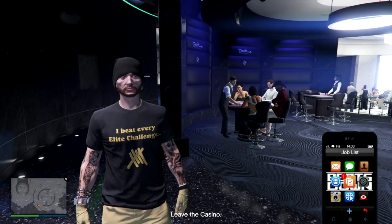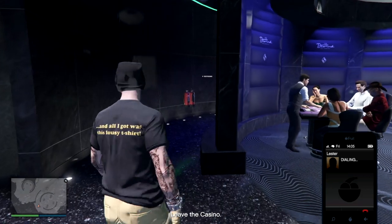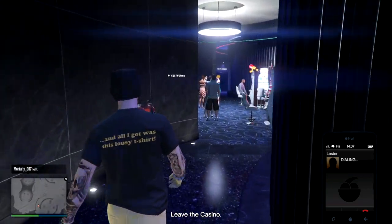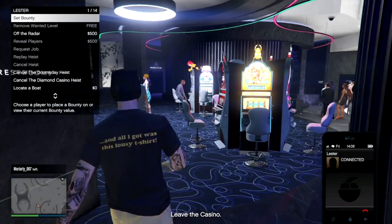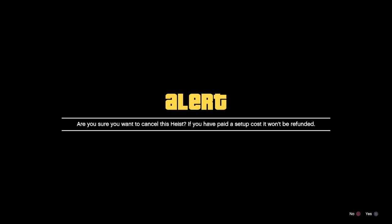Once you've gained control of your character, call Lester up. Scroll down to where it says 'Cancel the Casino Heist.' You'll get a message asking if you're sure and that the setup costs will not be refunded, then click to accept.